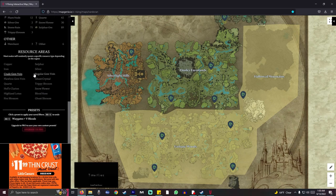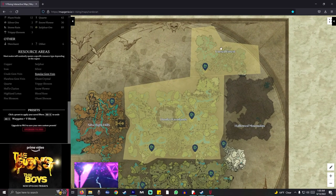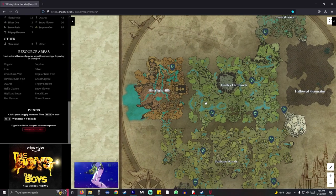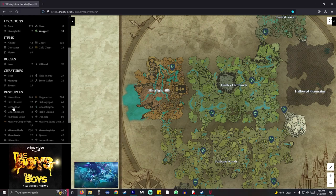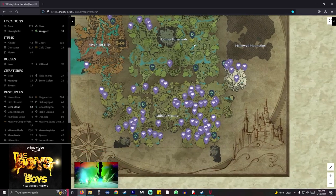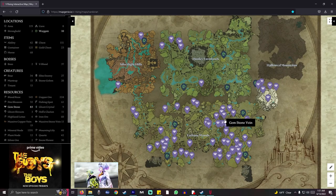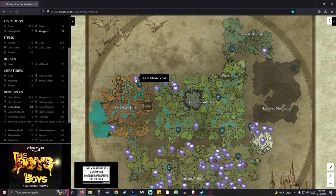There are three different types of gem nodes. You've got the crude gems, which are found in Farbane Woods and the Hallowed Mountains — that's where all the crude gem veins are. Then you have the regular gem veins, found in the Farmlands and the Cursed Forest. And finally, there are a couple of flawless gem veins up in the top tier area. If you're looking for the exact locations of each vein, go to resources and click on Gemstones. There are two flawless ones, and then crude and regular ones spread across the map. The crude veins give you some gem dust plus crude gems you can upgrade. Regular gem veins give a bit more gem dust, and flawless ones give the most.